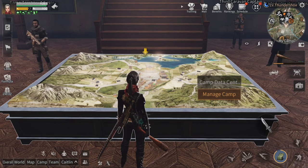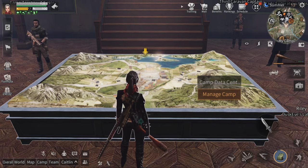Let's get started. We're going to go over the camp data center. In the game, the camp data center will be referred to as a couple of different things. You'll see 'camp data center,' 'town hall data center,' and 'model city.' Anytime you see those names in any description or any part of the game, it's referring to this right here.